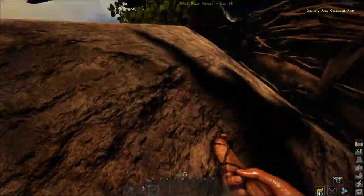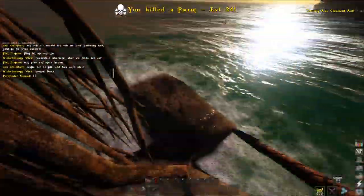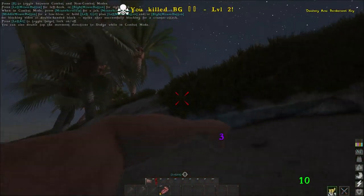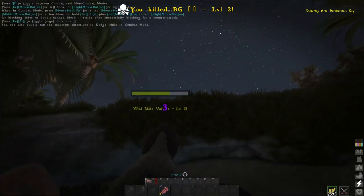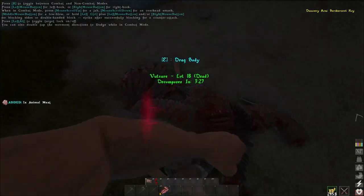For skin, hide and scales you need to kill different animals in the game and then hit their bodies to get it. A viable option on PvP servers is to also kill sleeping players or find already dead bodies of players, including your own, and hit it to get some meat and skin for crafting.